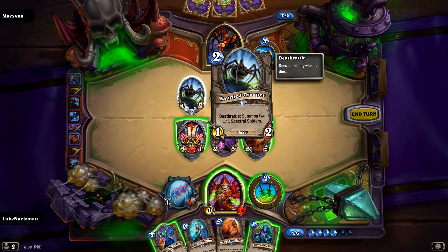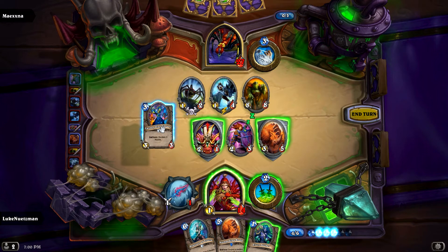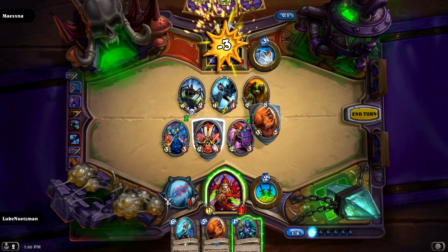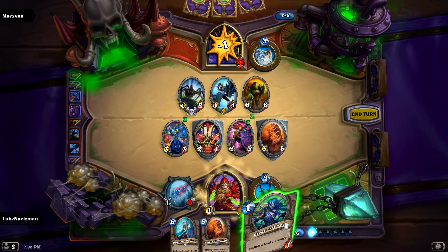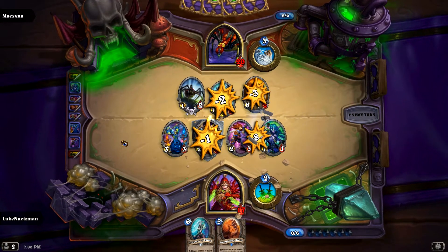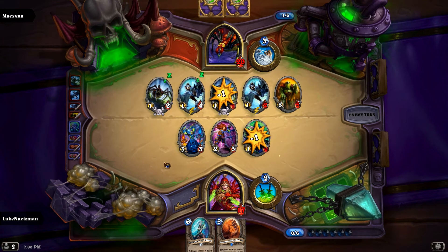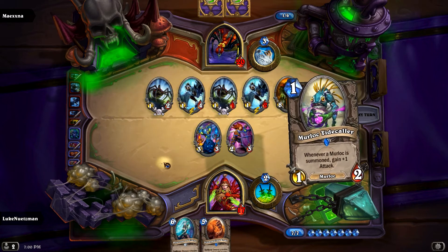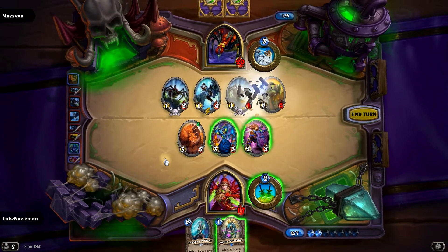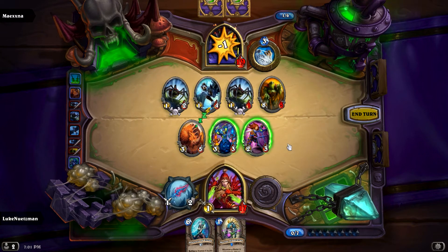Yuck. Same deal with the spectral spiders. I think we will Earthenring. Actually no, I don't want to do that — let's just Earthenring ourself. Can we hit? And what the hell. Alright, so we've got some taunts up — that's at least somewhat helpful. Oh man. No good... what? Why? Ow. I hate you. Good — it's one of the better targets. Okay, well, we survived the sea giant. That's a big plus.